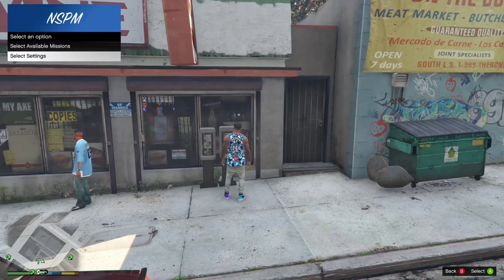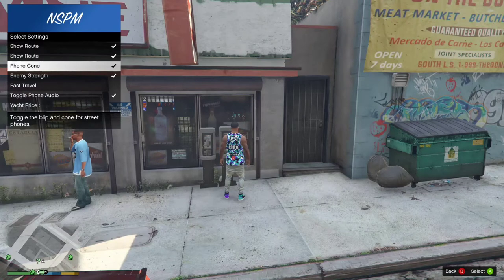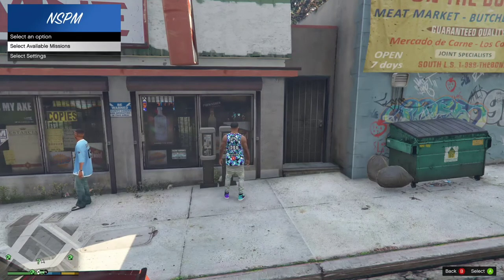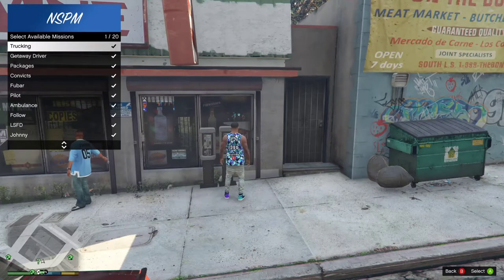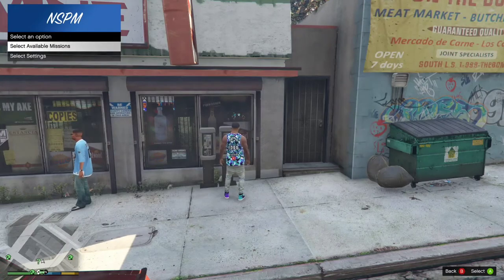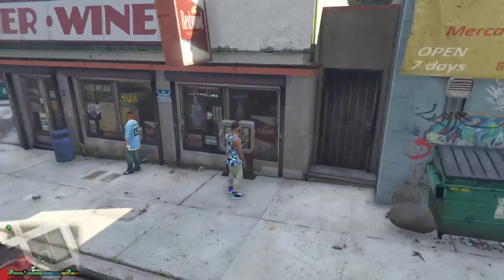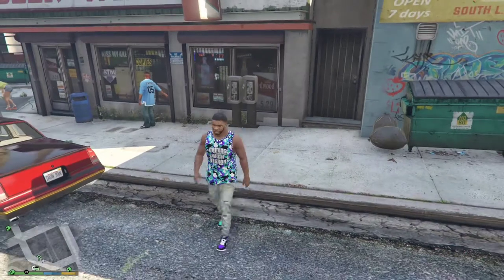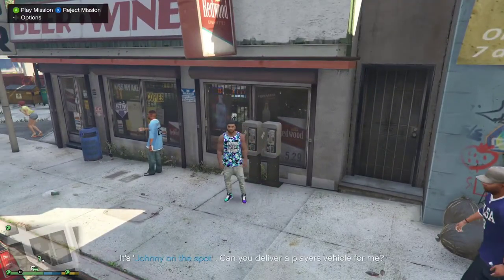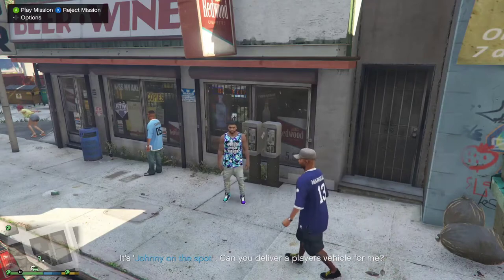Left on the d-pad brings up the NSPM option list: select settings, show route, show — fast travel. These are all the missions — we got 20 missions. Let's hope this mod works perfectly. 'Hey dog, it's Johnny's on the spot — can you deliver a player's vehicle for me?'